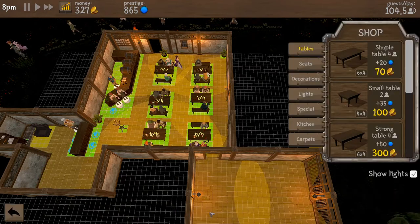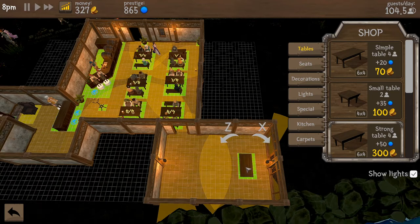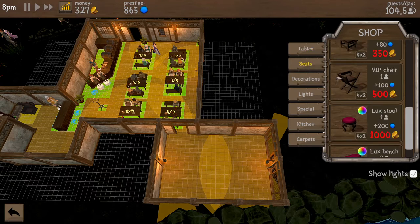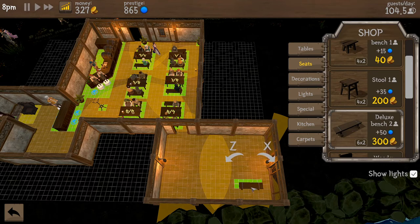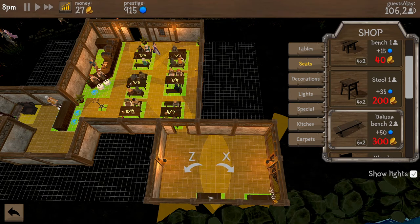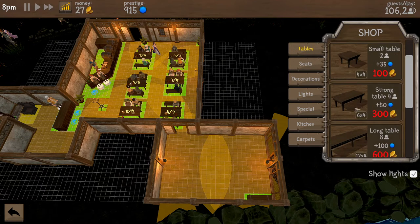20 people coming in, strong team, has more prestige. Let's actually get the seating in first — I think I want to do the deluxe bench. Maybe do one here, here, and then here. Tables are going to have to wait — 300 is a bit much right now.